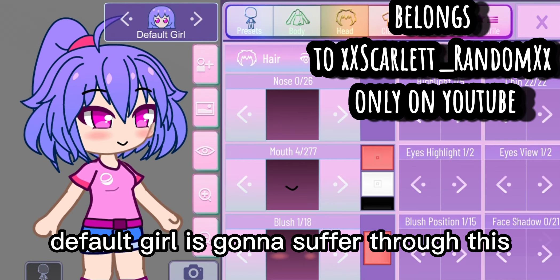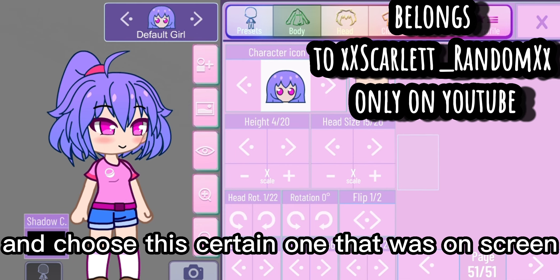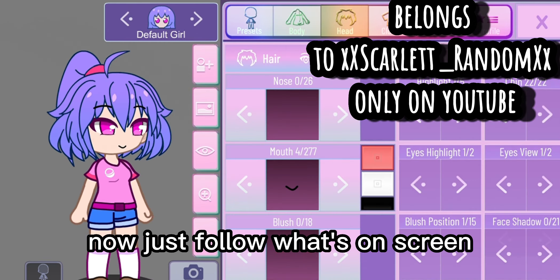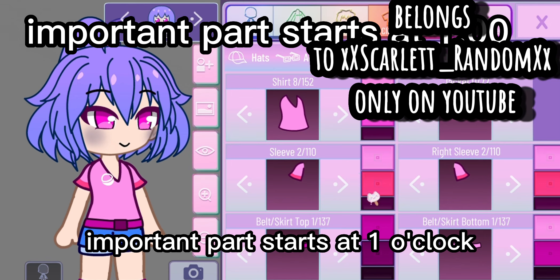Get your character base — today the default girl is going to suffer through this. Go to Head, then choose Chin 22, then go to Poses, go to Pose Mod, and choose the certain one that was on screen. Just follow what's on screen. If you can't see what's happening, slow down the video. The important part starts at one o'clock.